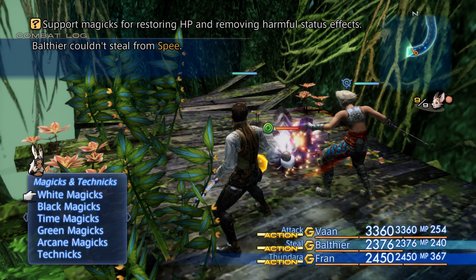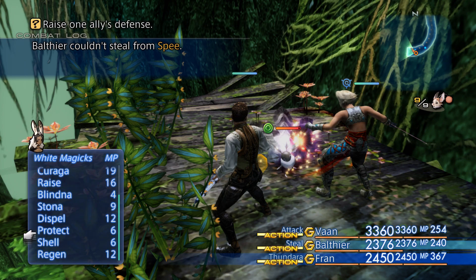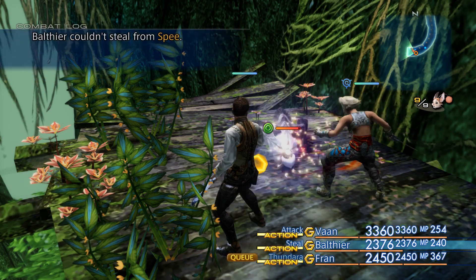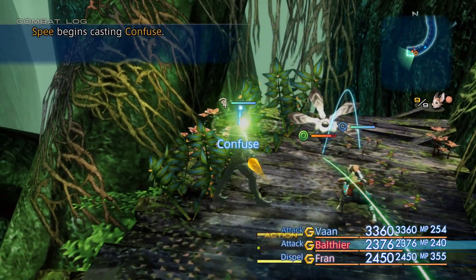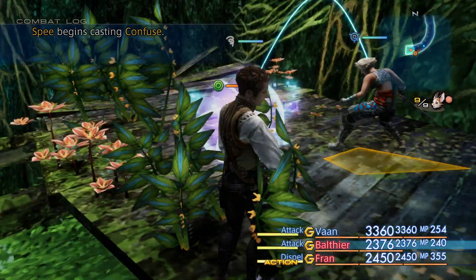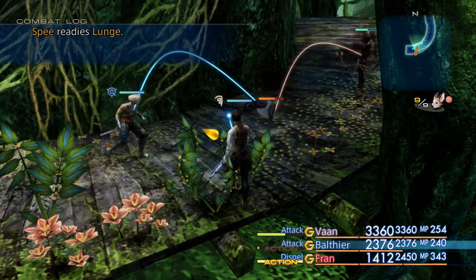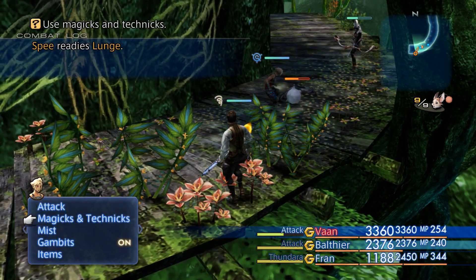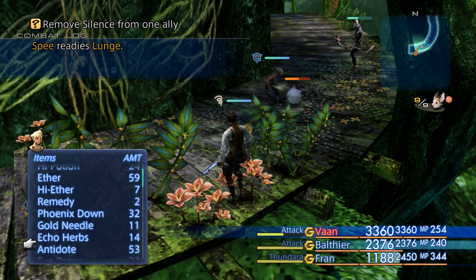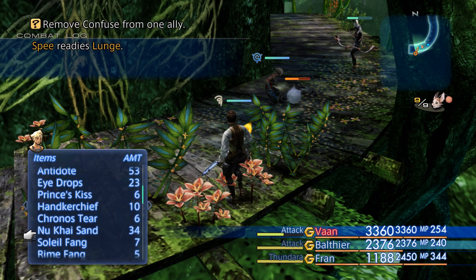It has such a stupid name, but I'm going to dispel those buffs first. It's just such a funny name for an enemy — SPEEE! Oh, Vaan is confused. It hurt Fran in confusion. It's the sand that cures confusion, isn't it?